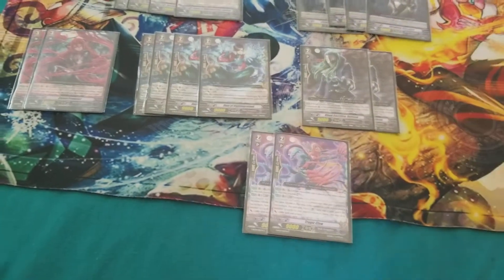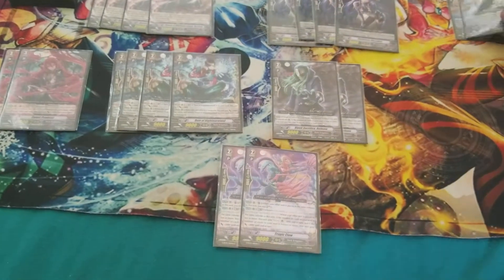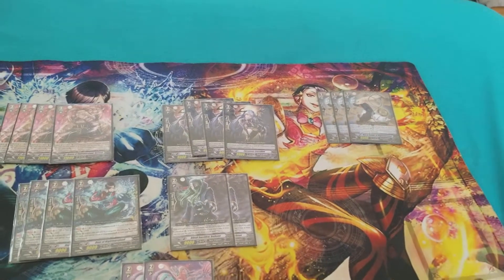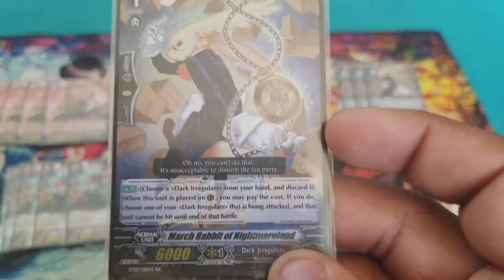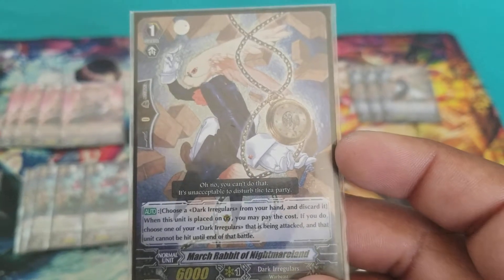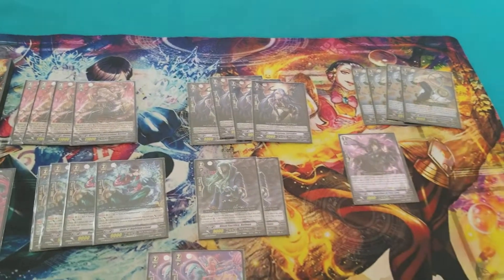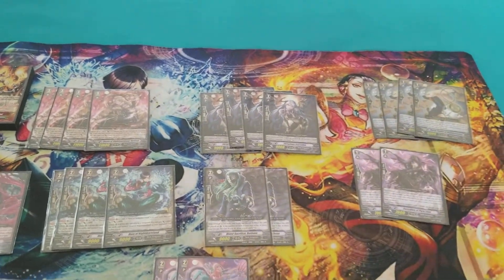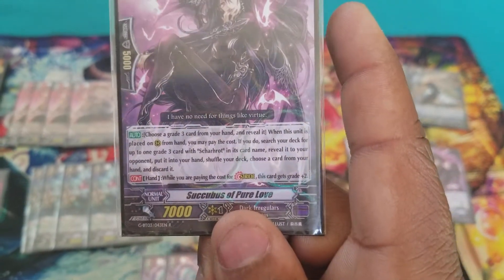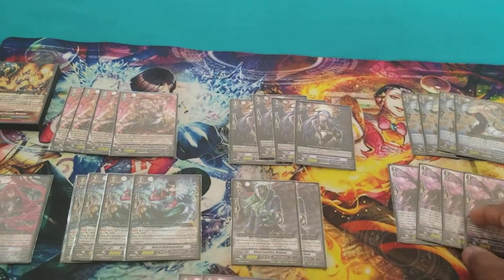Going into our grade 1s, we're running 4 perfect guards, which are the Nightmareland perfect guards: March Rabbit of Nightmareland — basically a normal, original perfect guard. Next, we have Stryfodders — Succubus of Pure Love — basically just a Stryfodder, because we don't run Sharat in this deck.